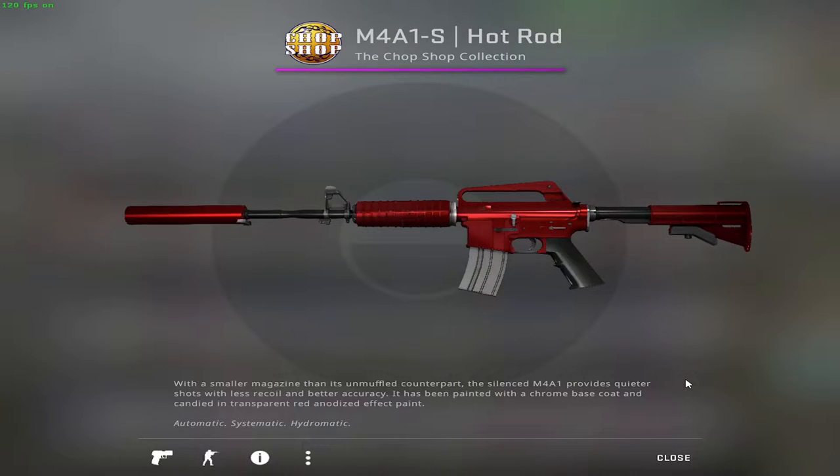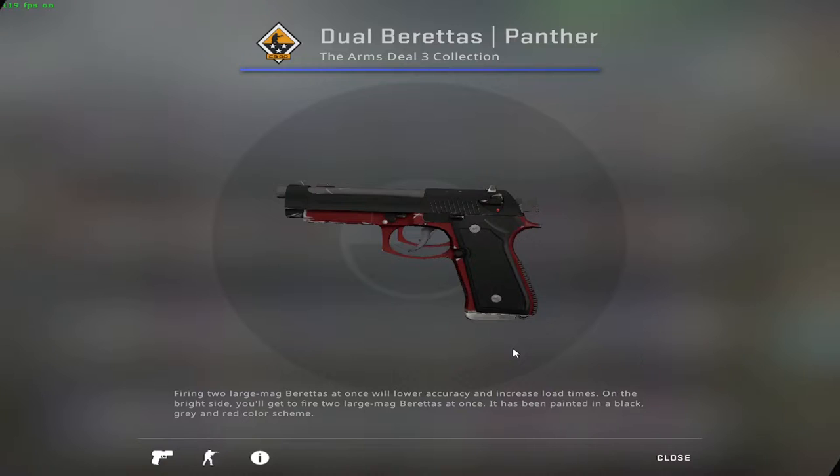What's up people, and welcome to a new inventory theme under 10 bucks. Previously I presented a set of skins for a blue themed inventory under 10 euros. For today we got the same budget, however the chosen color is red. Remember that I'll use Buff for my prices because of saving purposes. Anyway, let's get to it.